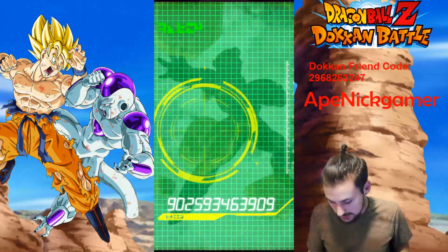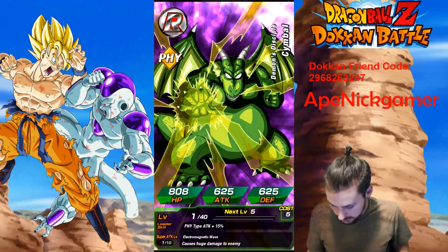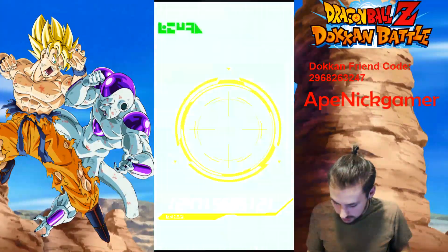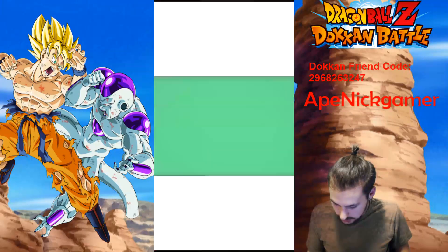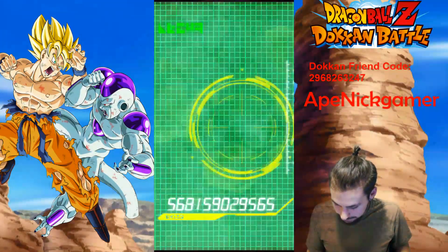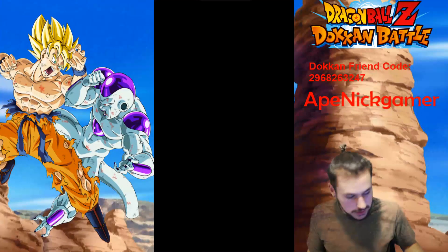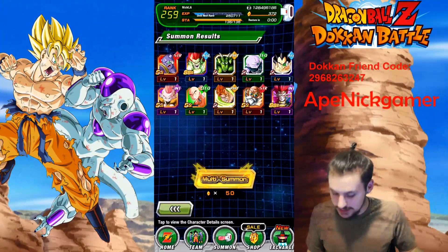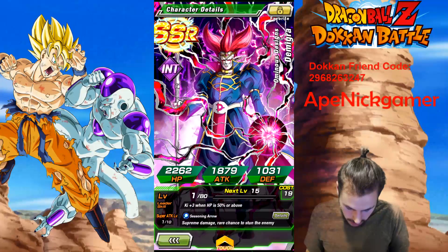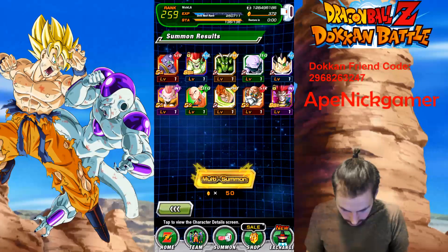I'll either Dokkan her or use her for training — probably Dokkan her, that's the smarter move. That hurts. I got another Hit — that's two featured units in a single summon. I think I can rainbow Hit now, or I'm literally one off from rainbowing him, which is pretty cool. We'll also do some ticket summons at the end. There's no Vegeta here — Goku likes to go instant Super Saiyan on me. The Bojack is a dupe.